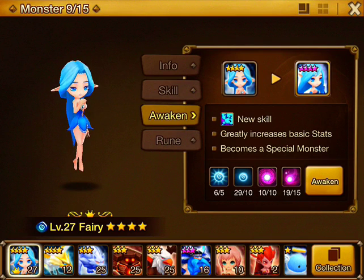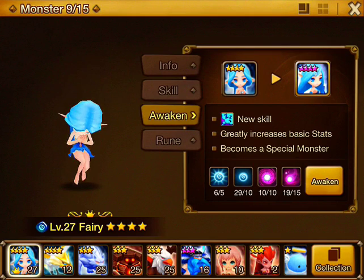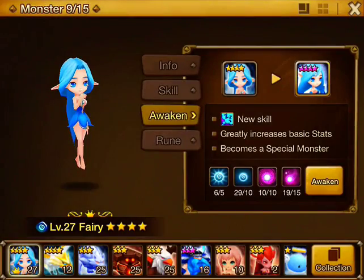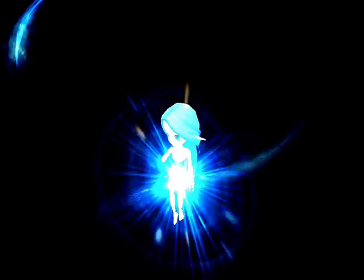I've got all the materials we need. I know she turns into this sort of blue-haired thing still, but with purple stars instead of gold stars. I'm not exactly sure what we will get, so let's find out. And here she goes.